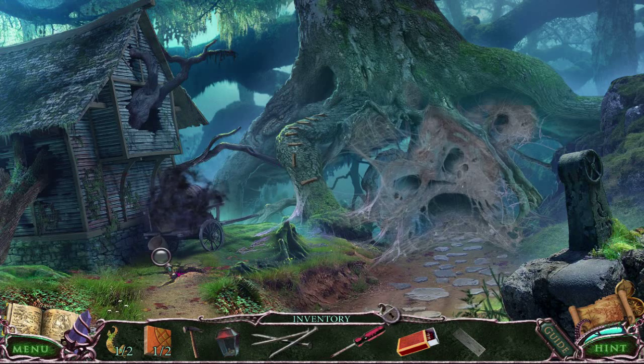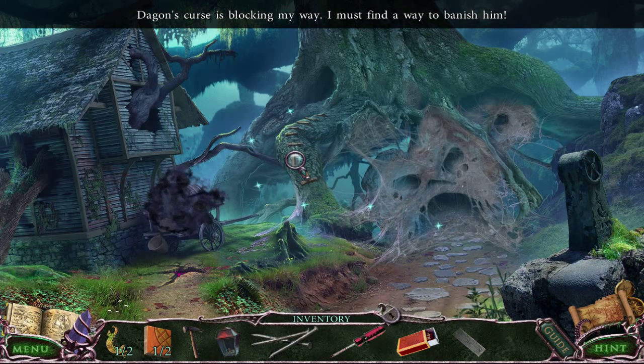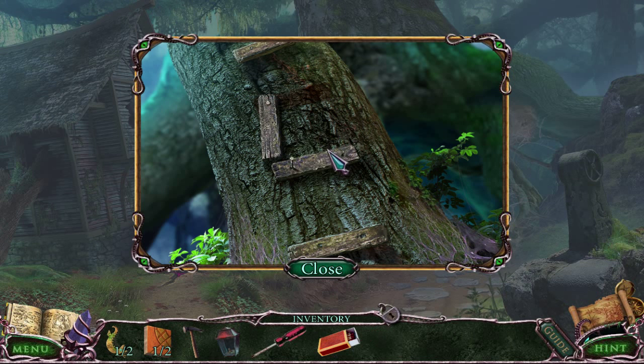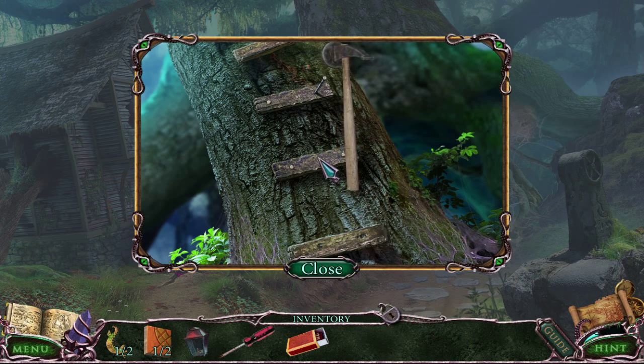The guide is telling me now I have to go here. Here we go — hammer. One step is missing. Apparently, we're building a tree fort now. Yeah, that will stop the evil Dagon — a tree fort.